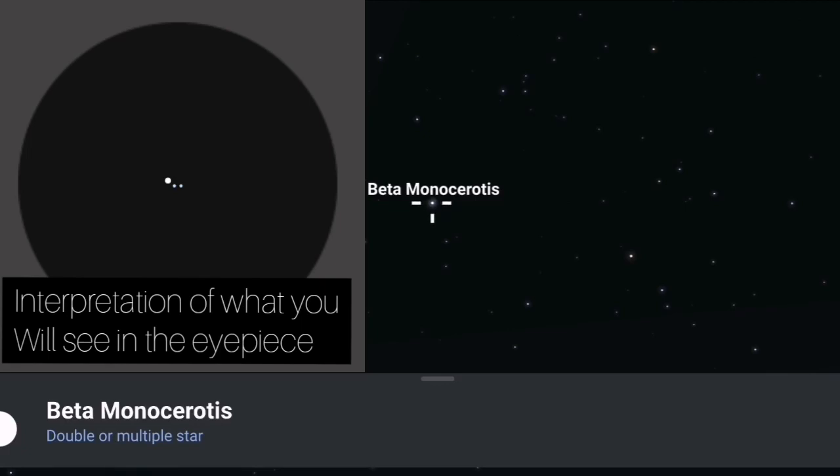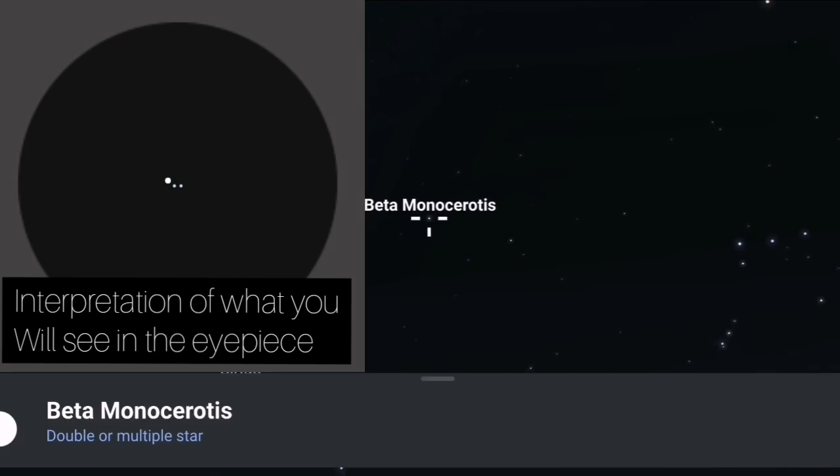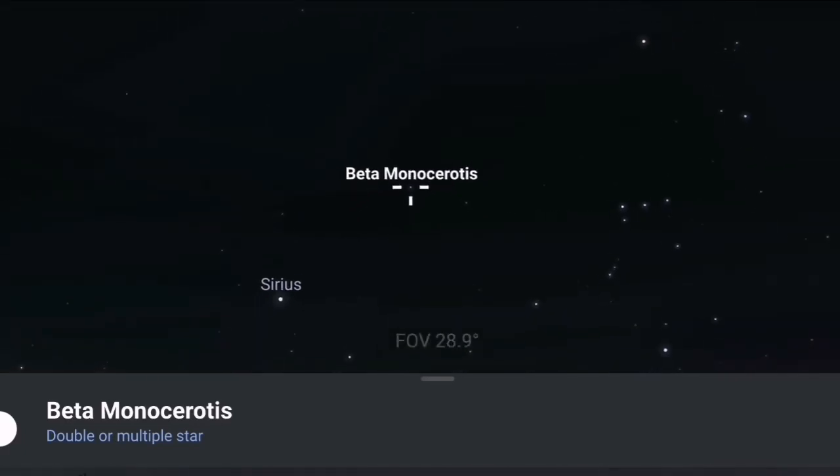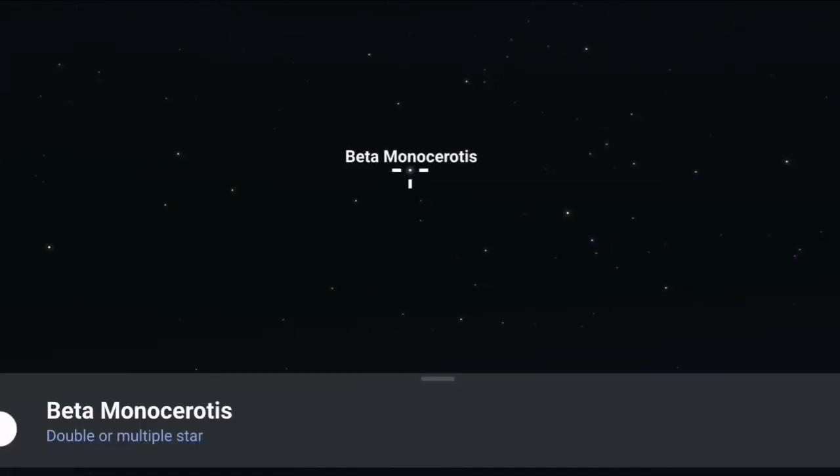It's really easy to find. Once you've identified Orion and its belt, and you've identified Sirius, you just need to look in between the belt and Sirius, identify this part of the sky, find these two little faint stars, and take the left-hand one — the most easterly. That right there is today's target: Beta Monocerotis.